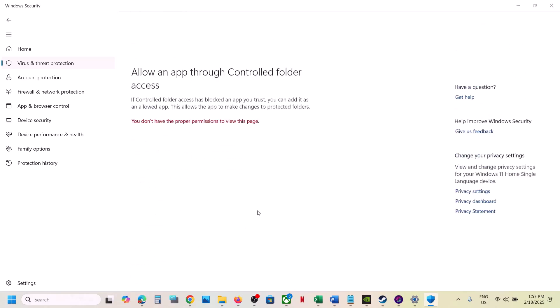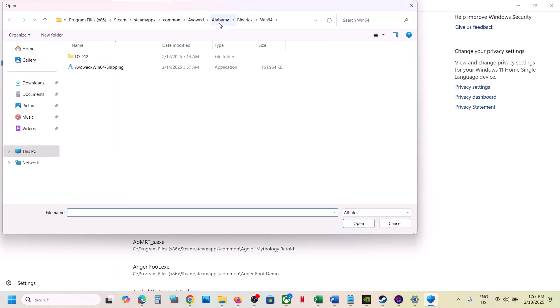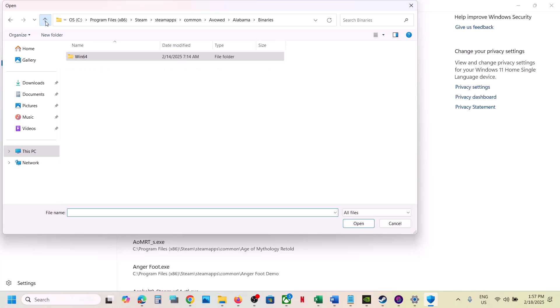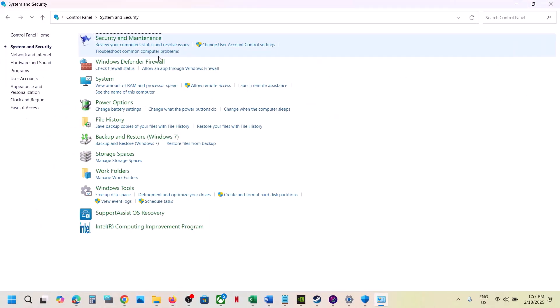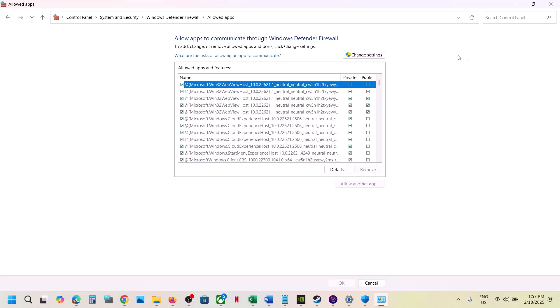Click on 'Allow an app through Controlled Folder Access,' click Yes to allow, click Add and Allowed App, click Browse Apps. Go to the game installation folder, open the game folder, select the game exe file, click Open. Again click Add in Allowed App, Browse Apps, go back and select all the exe files, select the exe file, click Open. Type in Control Panel in Windows search box, go to Control Panel — System and Security — Windows Defender Firewall — Allow an app or feature through Windows Defender Firewall — Change Settings — Allow Another App, click Browse.